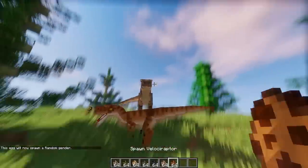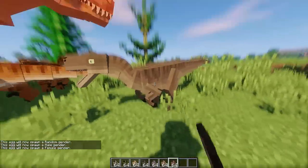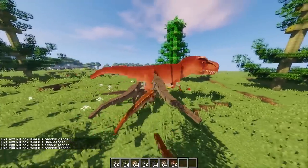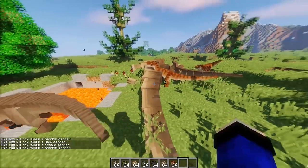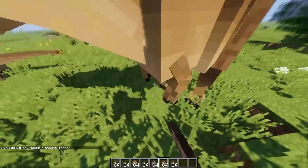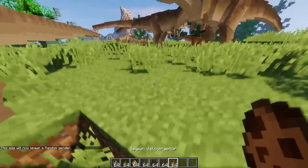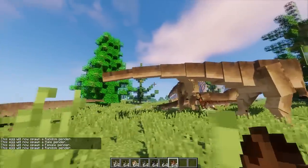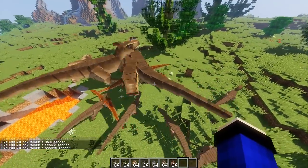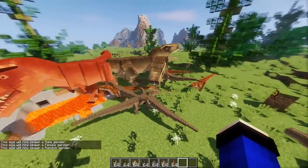Jadi itu aja semua. Kita coba random aja ya. Raptornya nyerang, bisa loncat gitu temen-temen - bisa loncat gini ya. Kita coba spawn Tyrannosaurus lagi. Kita kasih Velociraptor, fellow-fellow ya. Boom boom boom! Ayo serang-serang - bisa lompat-lompat!